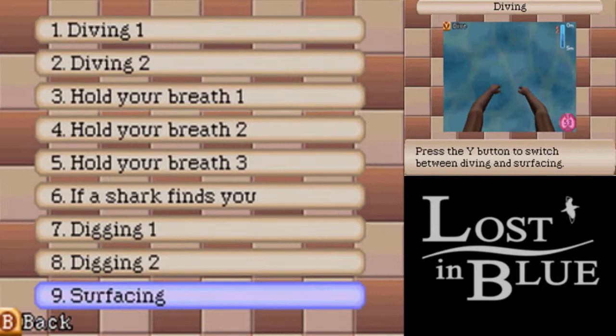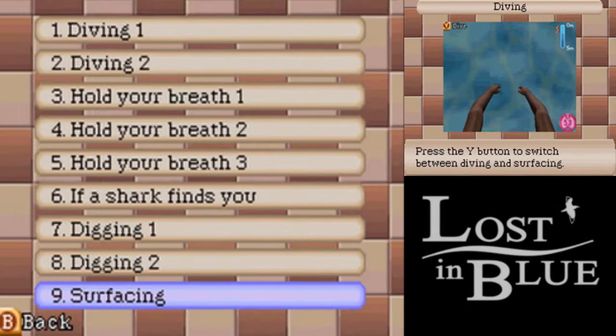You push Y to switch between going down and going up. Also, if you run out of air, you'll also die. It's really easy to die while diving.